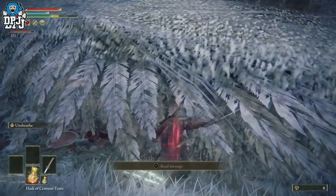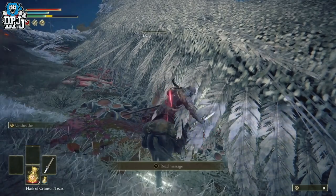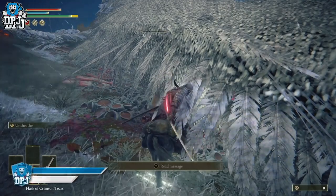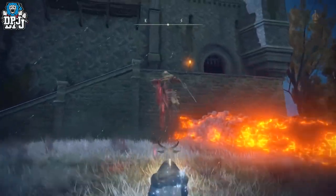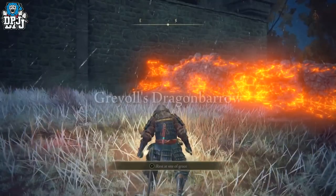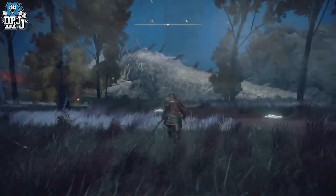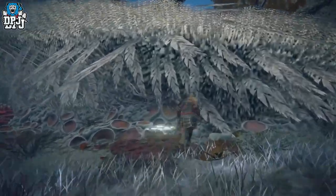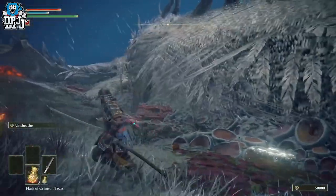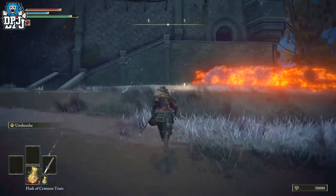Once the dragon's health is low, get on your horse, stand next to it, and keep swiping. When the dragon starts moving, that's its death animation. Run back to the grace point as fast as you can, sit down, and you'll collect the runes. When you stand back up, the dragon respawns for you to farm again. The faster you can kill it and return to the grace, the more runes you earn. This is probably the best early rune farm in the game.